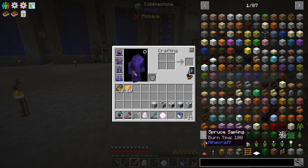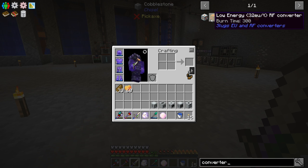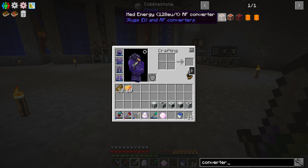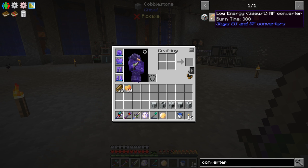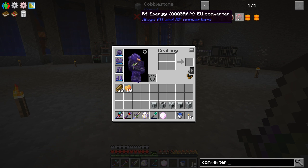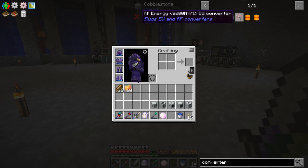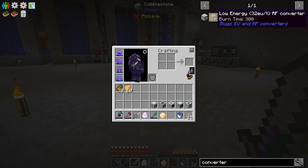Last episode we made all these different machines to start getting our nuclear stuff up and running, and in the comments people told me about a mod in this pack called the Converters mod — I had no idea it existed. It looks like we can convert between EU and RF, which is pretty awesome. There's a low energy 32 EU/t RF converter, a medium energy 128 EU/t converter, a high energy 512 EU/t converter, and an RF energy 8,000 RF/t EU converter — I'm not sure which direction that last one goes.